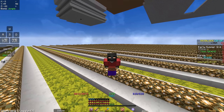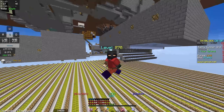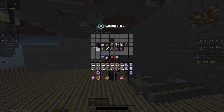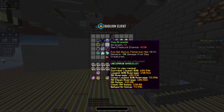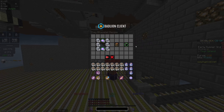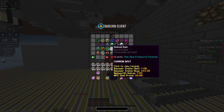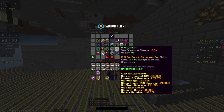Hey guys, Galaxy here today with another Hypixel Skyblock video. Yesterday there was a new set of equipment for fishing — an early game set. Here is the clay bracelet, plant fish cloak, the prismarine necklace, and the sponge belt.